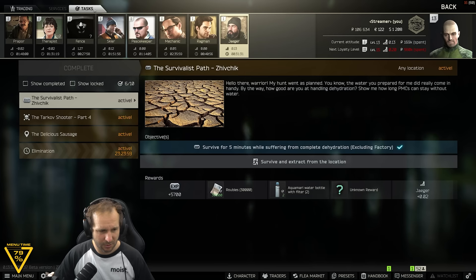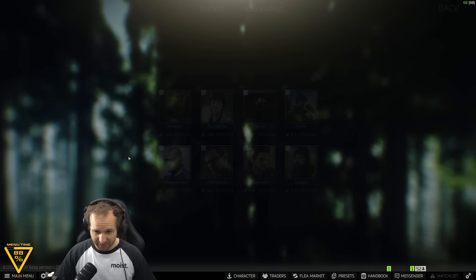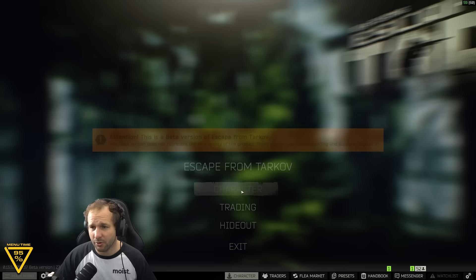I think we'll do a scav run now, just on factory, to top up and get a bit more gear — we're a little bit low. The good thing is I don't believe we have to go back to any of those same areas for the food task. We can just literally go to the areas left — the supermarket and near Concordia. We just go to these two and exit, get 2600 XP, and as long as we survive, another 5700 XP. I am going to do a quick scav run first. We can use the armor and shotgun from the scav run on our next PMC run.